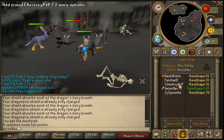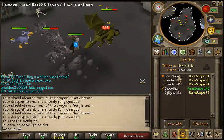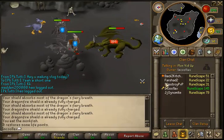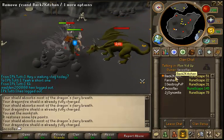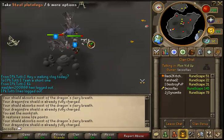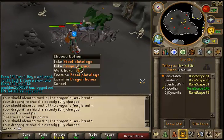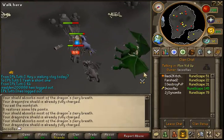Who wanted to be in the video? I destroyed PV — this guy right here — who wanted to be in the video. Here's the clan chat — this is all people I'm giving a shoutout to in this video. We got this guy, Back to Kitchen, who was Safety KO before, changed his name, JJ Dynamite, and Farshad.